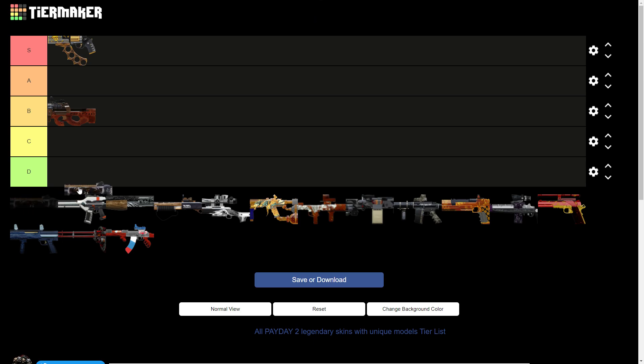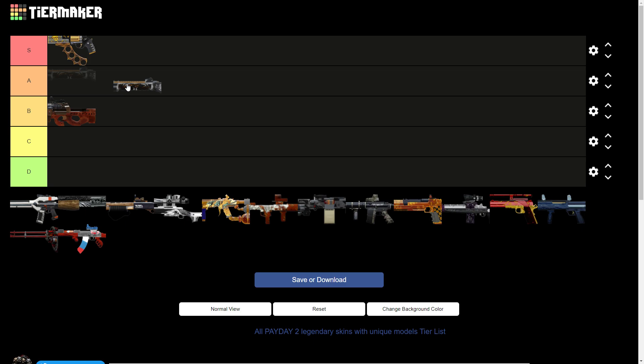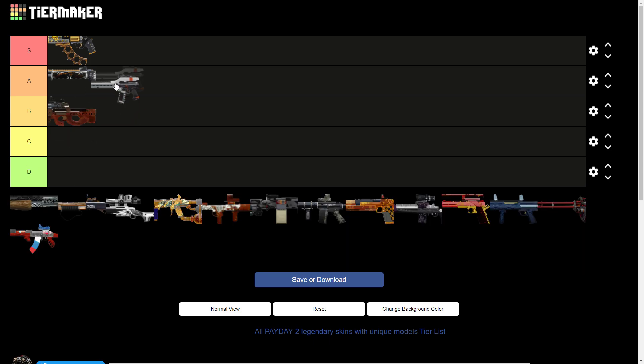I think that's the Lever Action. Yeah, that's the Lever Action. It was a unique skin, it was actually really cool. I really didn't like the Lever Action — I liked the gun, never really liked the legendary. So that's going to go in A tier. I think that's the DMR M16. That would go in A tier because that's actually a really nice skin as well.